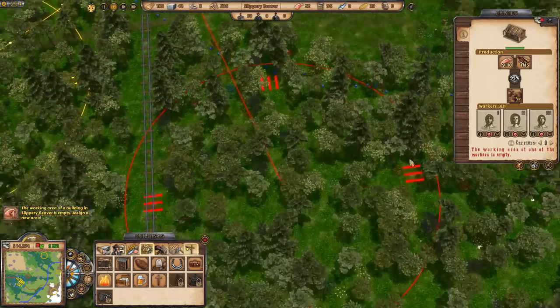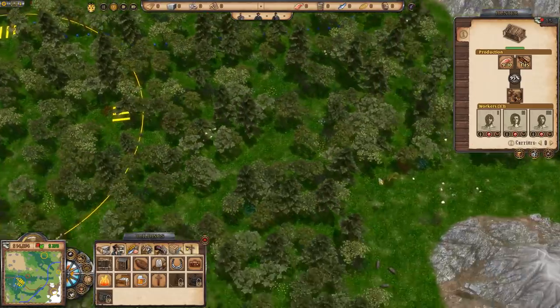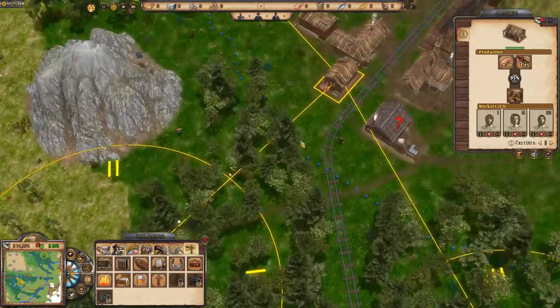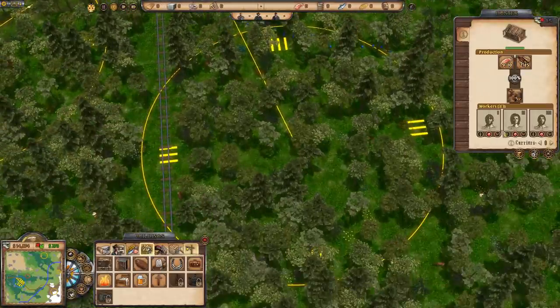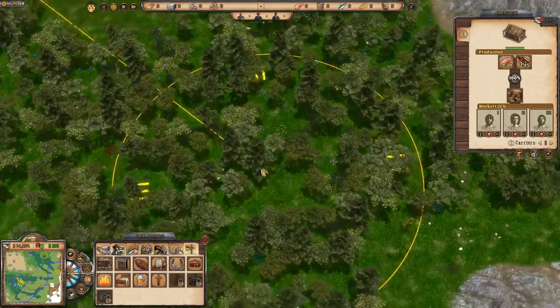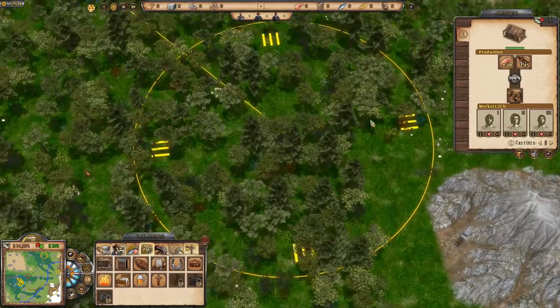We've run out of stone over here for a building — we've only got the one quarry up here. And the hunter area — this is actually a hunting zone. There are some animals around; there's a bunch of pigs over there so we'll move into that area.